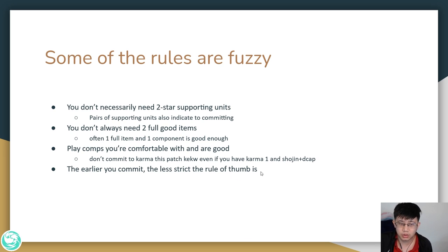The earlier you commit, the less strict the rule of thumb is. For example, if you commit to Yasuo at 2-1, you probably don't need good items or 2-star supporting units yet, because you found him so early and can fill in the gaps later. But the later you commit, the more strict the rules of thumb are — you want to have everything already in place. I hope this helps you on when to commit. When to commit is one of the most interesting strategic decisions in TFT.